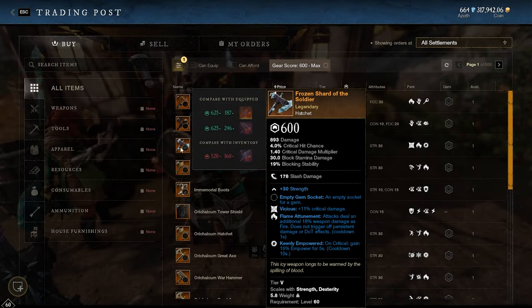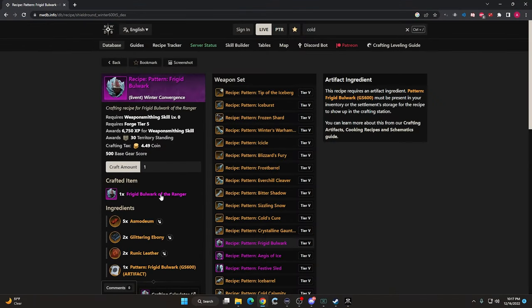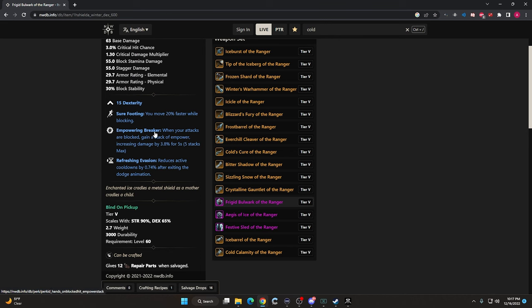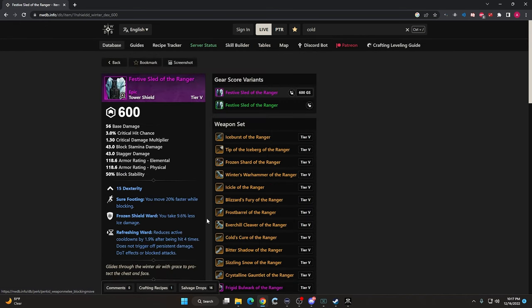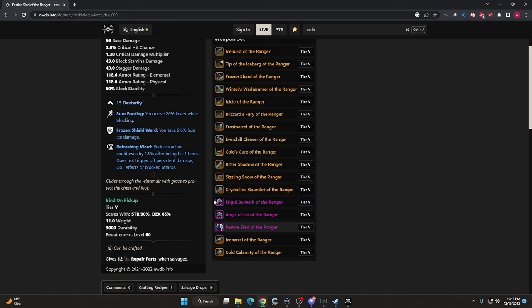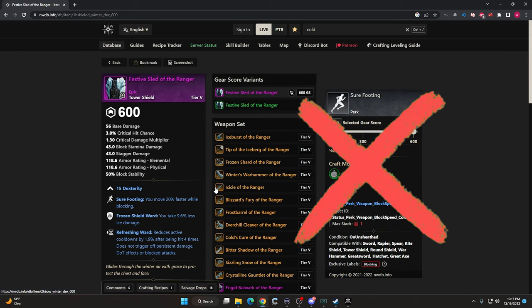Here I wanted to show you a similar weapon you can buy on the market for 450k gold, or you can pick up your Asmodium, Runic Leather, and Glittering Ebony and craft a 3-perk weapon similar to this one. Here are the three shields you can pick up from the Winter Convergence Festival. Heads up: it comes with Sure-Footing on the Buckler, Sure-Footing on the Kite Shield, and Sure-Footing on the Tower Shield. This is by far the worst perk on a shield — do not take any of these shields. If you see Sure-Footing, Alt-F4.